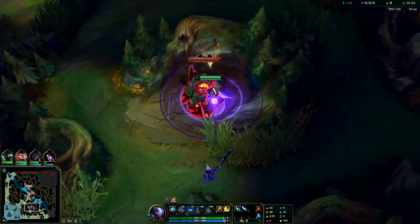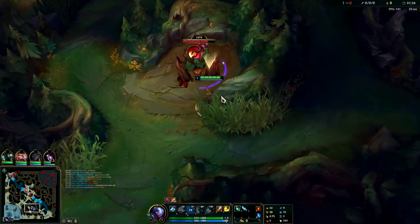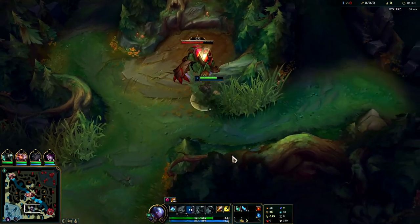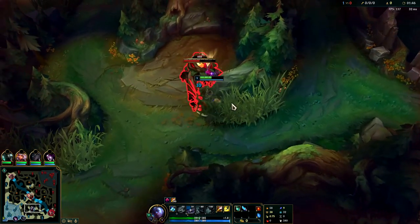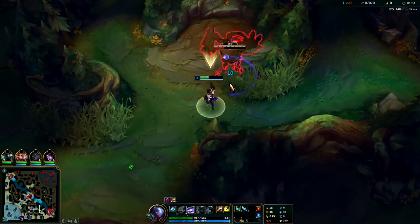You would think you'd want to start Q on Echo - you only do that sometimes if enemies are invading you and you need to use it to get away really fast. Generally W is your best start for the shield, the stun, and the on-hit damage it gives - it's really high. Typically on Echo you want to farm as much as possible, get level two with double buffs, and then look for ganks.